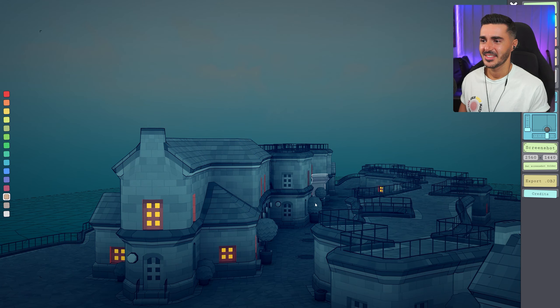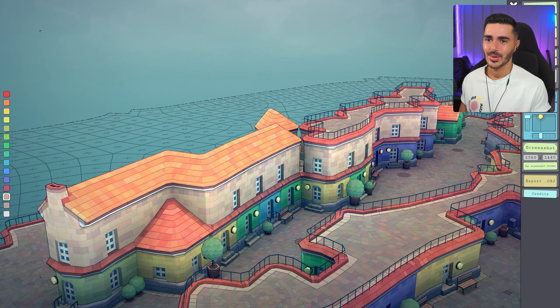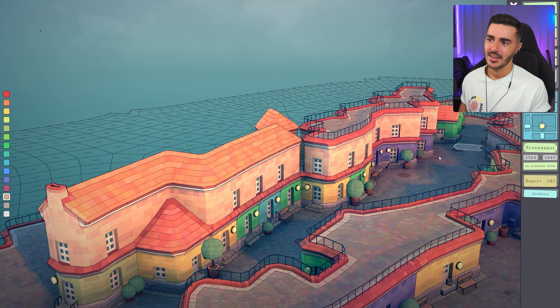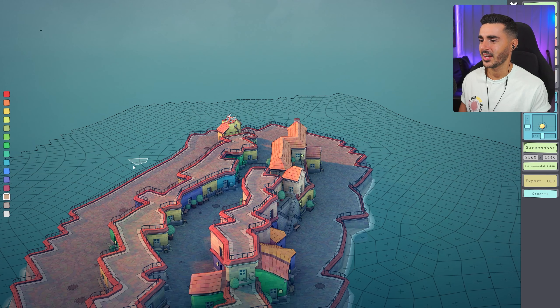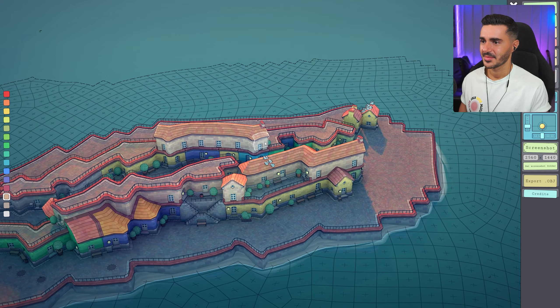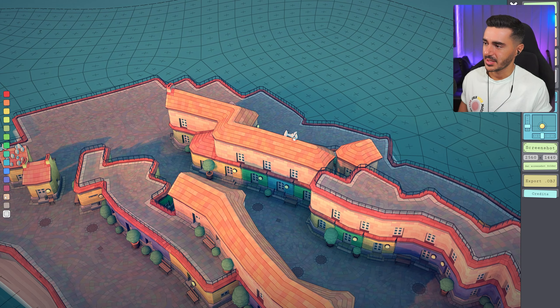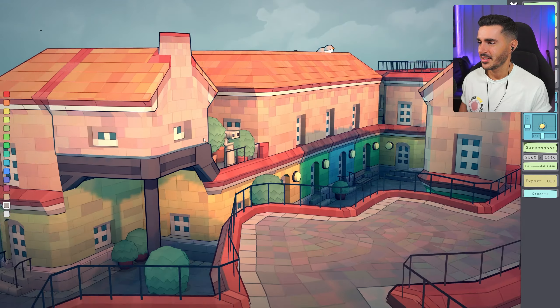Let's try nighttime — I love this! How about daytime? Let's go sunset. Oh, it's beautiful — look at that sunset vibe. The Black Lantern should have that kind of entrance feel.